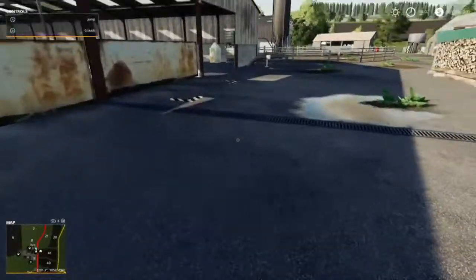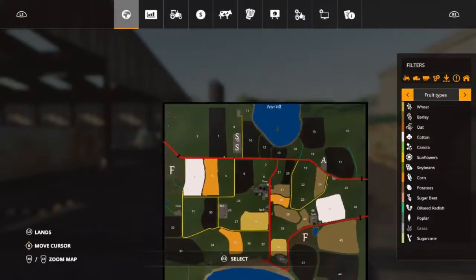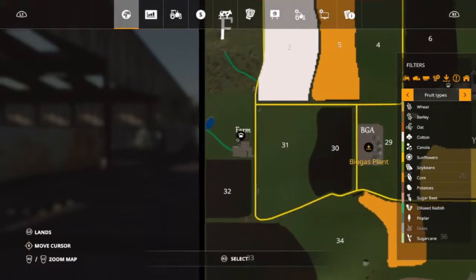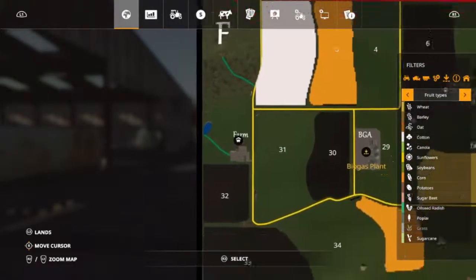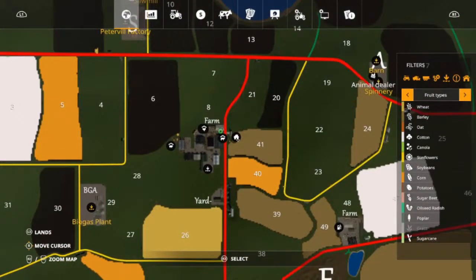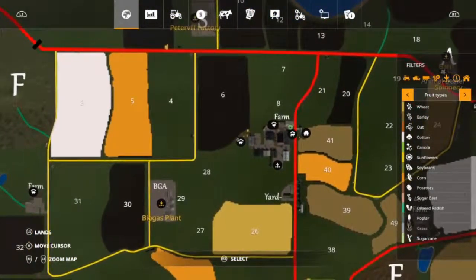Let's go ahead and take a quick look at the map here. This is what the map for Peterville looks like. There are 44 fields, and there's the sawmill and the factory up at the top. We already have the pig farm on the map right here, and we've got our biogas plant. This right here is where we are — there's a house that we can save at, and we have the chickens, cows, and sheep already set up.